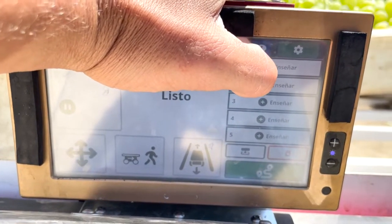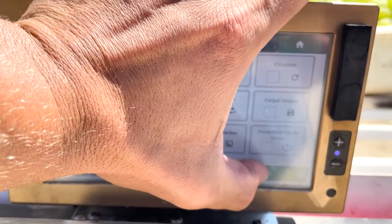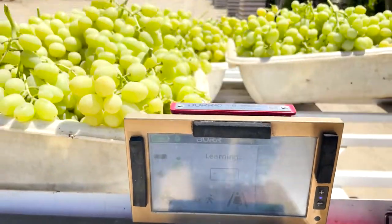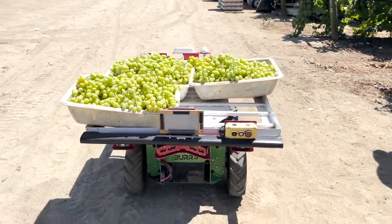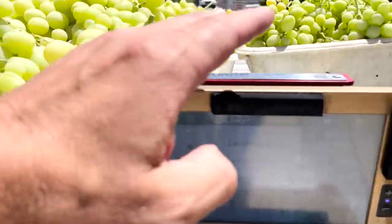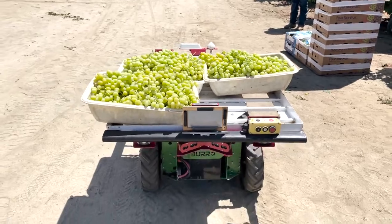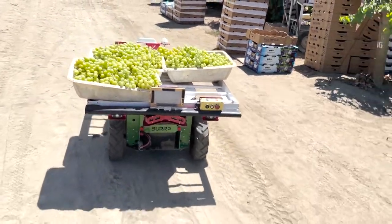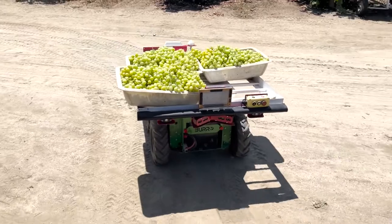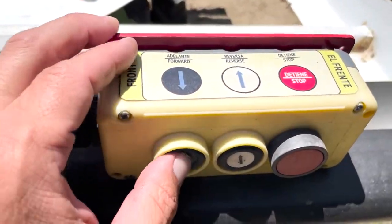When we have the new route we want to train — this is in Spanish, but we can obviously also go to English — it says that it's learning the path. I'll bring this group back to this table, but for now, showing you how to train: I have a second table right here I want Burrow to stop at, so I click 'station.' It's basically like clicking a bus stop, where when Burrow comes back it's always going to want to stop at that position. Bring Burrow all the way to the row.